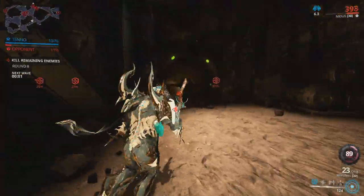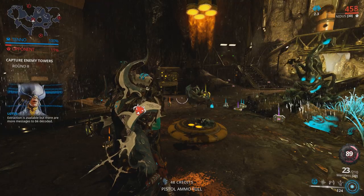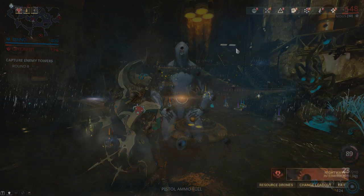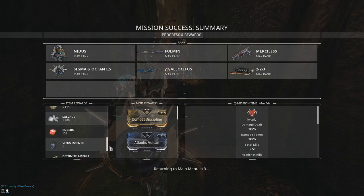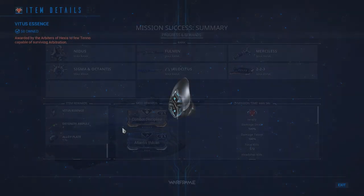To acquire Vitus Essence you'll need to play Arbitration Missions, which unlock after you complete every node on the Star Chart and have completed every quest up to the Chimera Prologue. Arbitration Missions will appear as an alert in your World State window, and only one endless mission will appear at a time. The missions reward a single Vitus Essence for each round and wave completed, and/or squad or excavator saved, depending on the mission type.